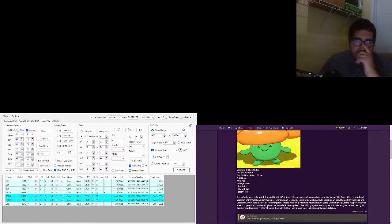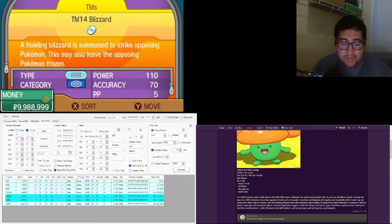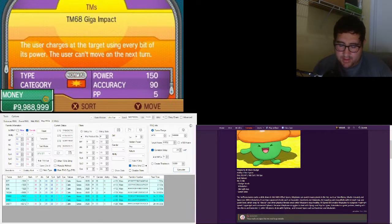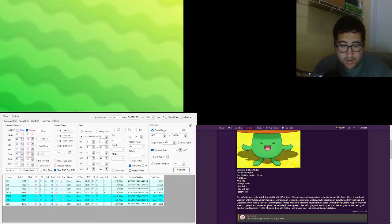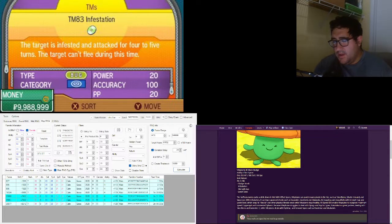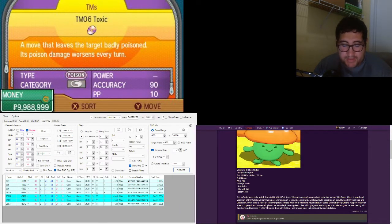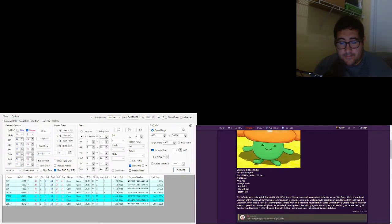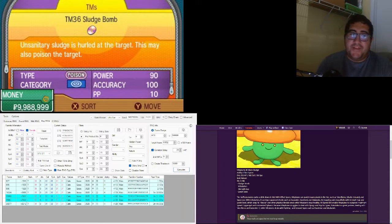I won't nickname it for now — I'll probably nickname it when I'm in Sword and Shield. But first, we've got to give it the moves: Infestation, Overgrowth, and Sludge Bomb. I'll also have to teach it Leech Seed in Gen 8, which I'm fine with.